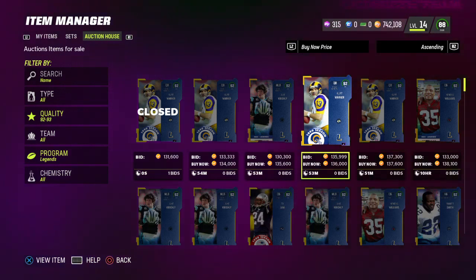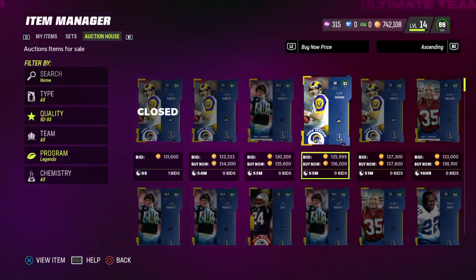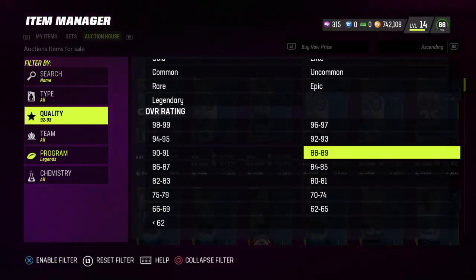Then you can make the decision on whether you want to quick sell them and go buy a training pack, or you can just lazy sell them and make a few thousand coins. If you want 100% profit, just lazy sell them at the prices I mentioned. If you want to risk it, quick sell them and open the training variety pack.